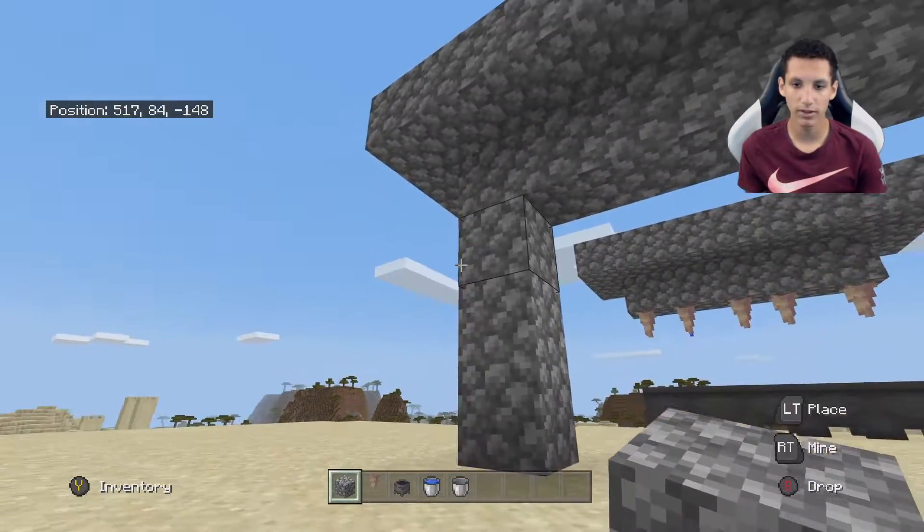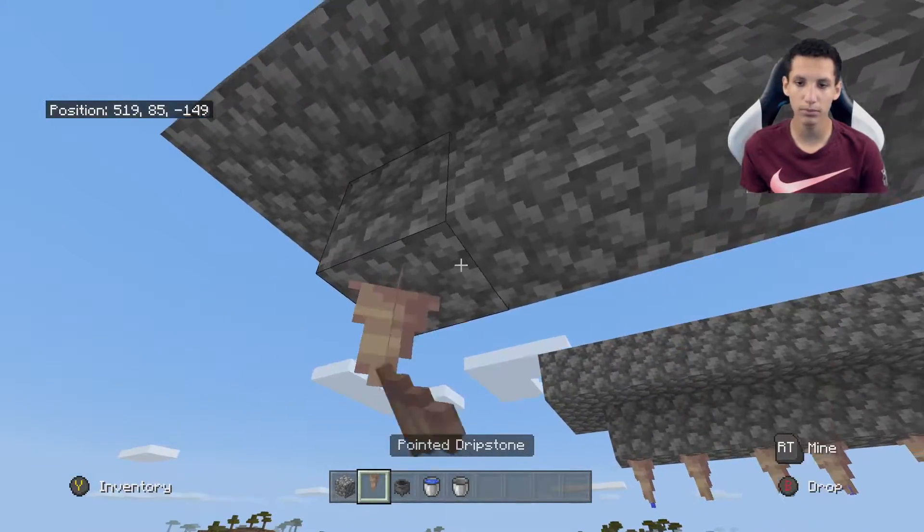Then, if you want, you can break this part. Place the pointed dripstone.